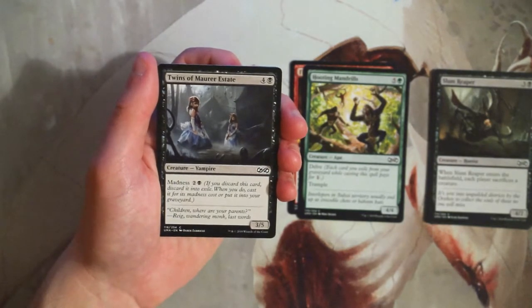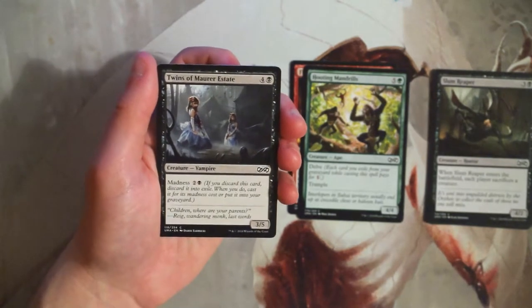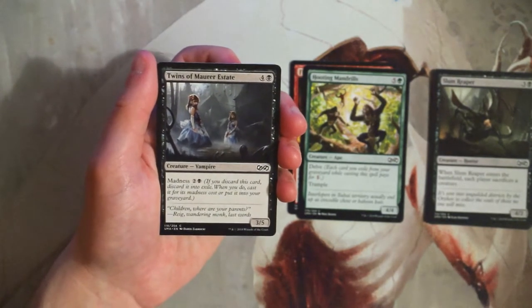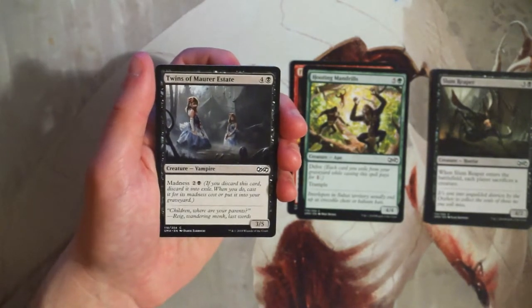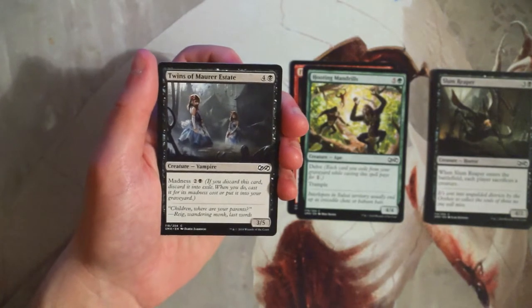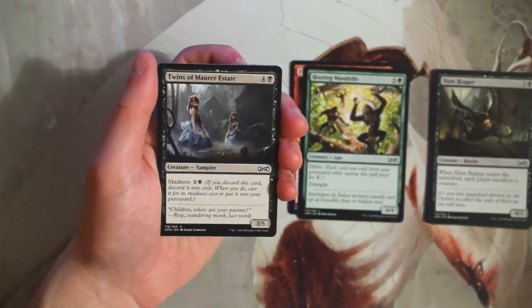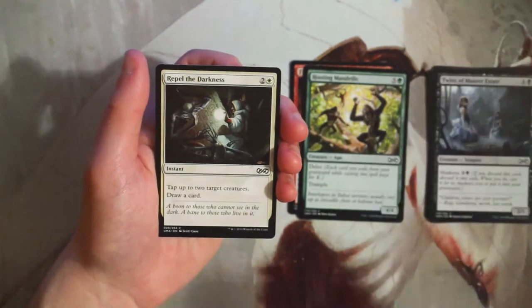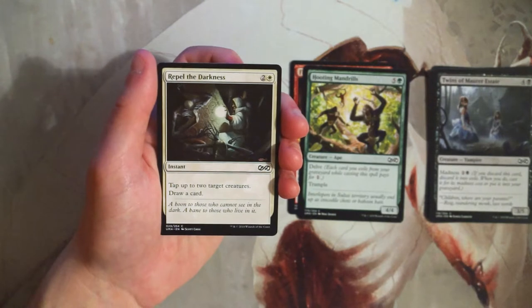Twins of Maurer Estate is a 3/5 for four and a black, with a madness cost of two and a black. This is basically just a madness card — playing this for five as a 3/5 is not great, but playing it as a 3/5 for three is insane value. If you have the enablers, this is a good card. If you don't have the enablers, it is not good. I don't like first-picking it, but if I'm in the madness deck I'm okay with running it.